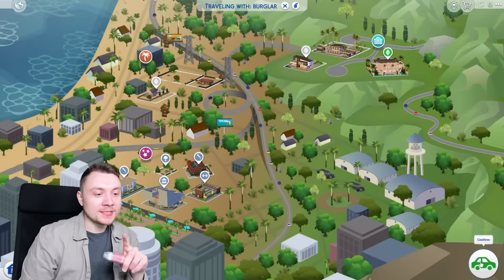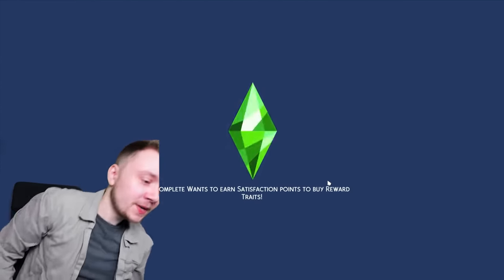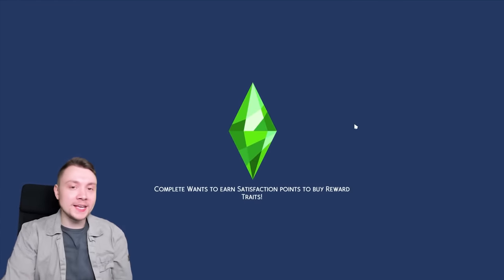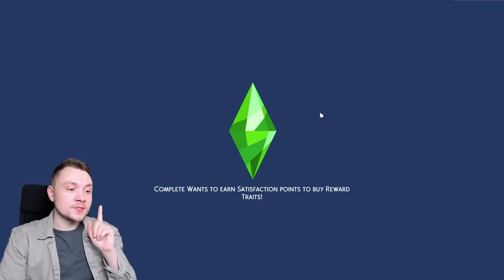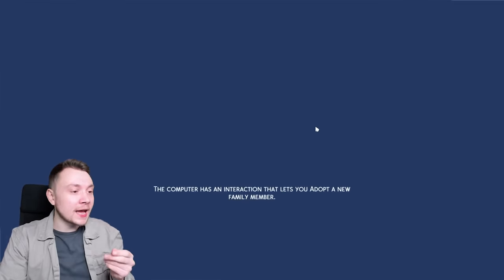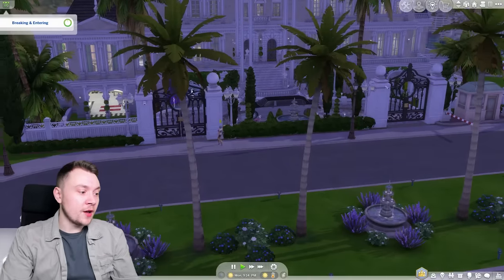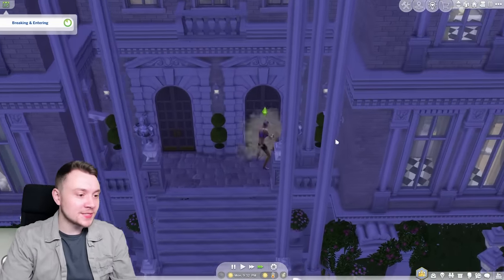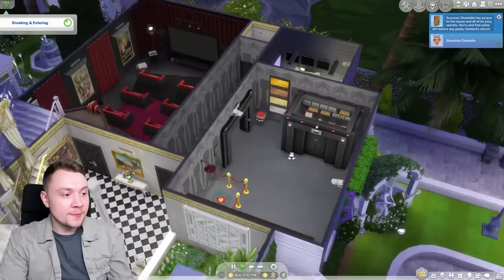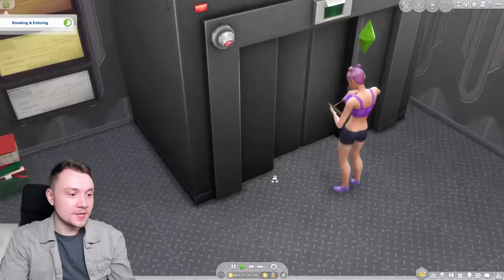I'd also like to see a round two of Judith Ward's house, because I'd like to break into her vault. I intentionally put a lot of money in there, so it seems only right. With this mod, any sim can actually steal from a money vault, but this mod makes it so only sims with the burglar trait can steal from the money vault, which makes a lot more sense. We're going back straight down into here — I love how it's still unlocked. Time to break in.